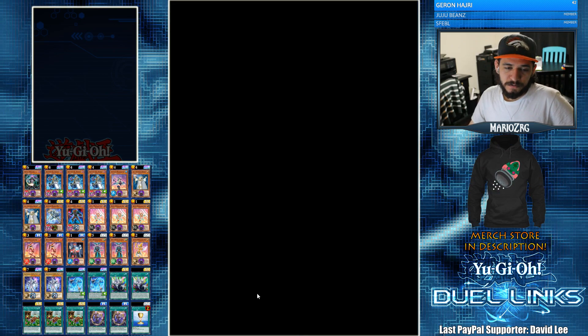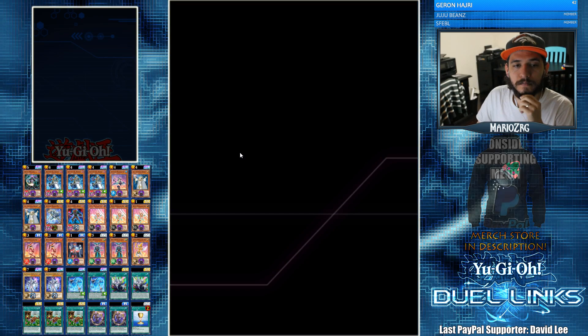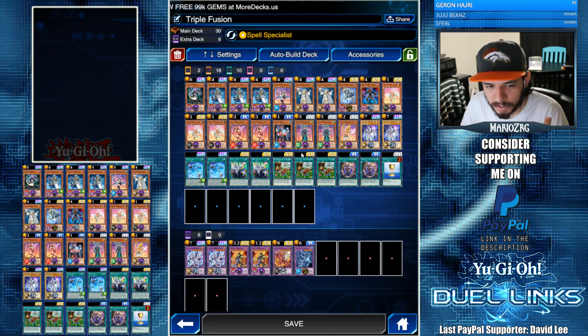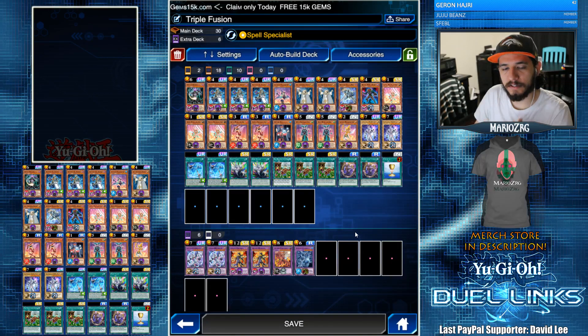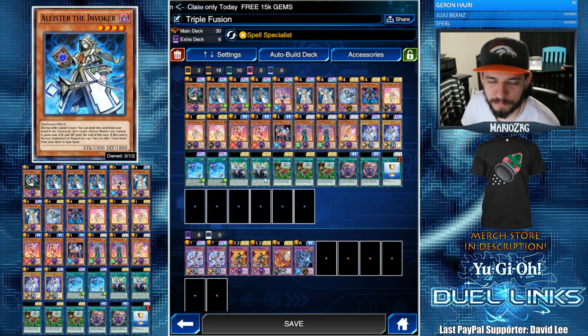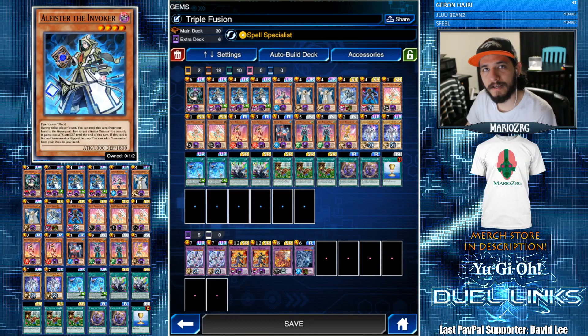This was a fun deck to use. If you have Keeper of the Dragon Magic, I've seen people run all three fusion spells with three Keepers, running the fusions at one and having access to search them at any point — makes a really strong 20-card deck. I played around with Ancient Gears Invoker too; it works but it's just overkill. I hope you guys found this one more fun. Thank you so much for watching — like, comment, and subscribe if you want, and until next time.